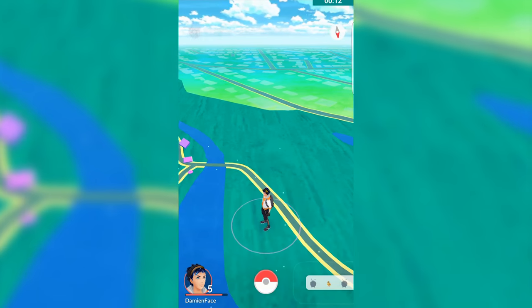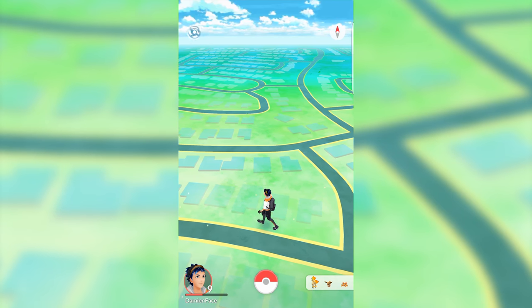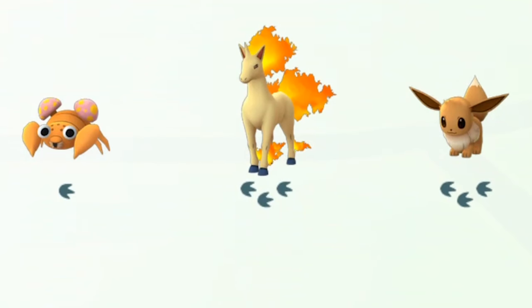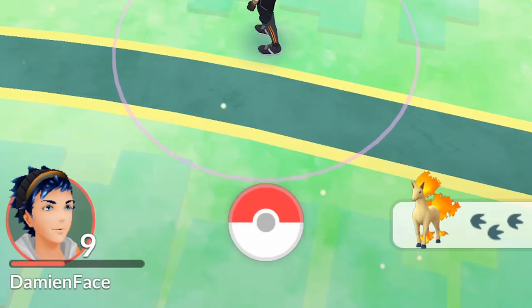Another way of finding Pokemon is to use the radar. Click the button in the bottom right corner and you'll see a sheet full of nearby Pokemon with footstep indicators. Each footstep represents about 40 meters in distance, so the fewer footsteps you see under a Pokemon, the closer it is to you. If you want to track a specific Pokemon, click on it and you'll see its portrait along with the footstep indicator on the main map screen.